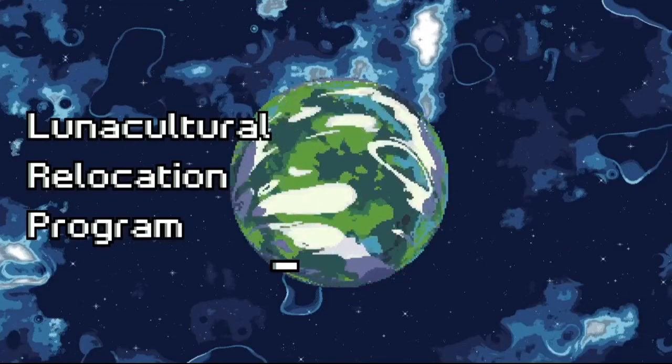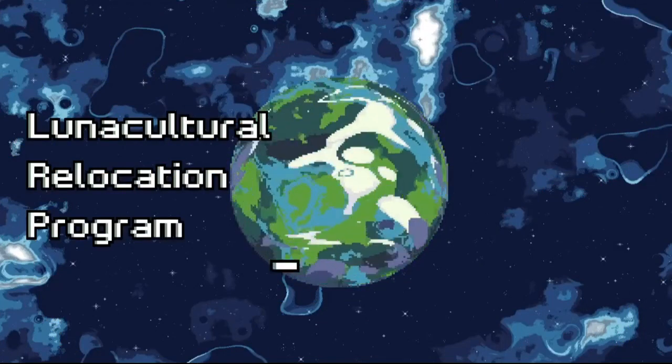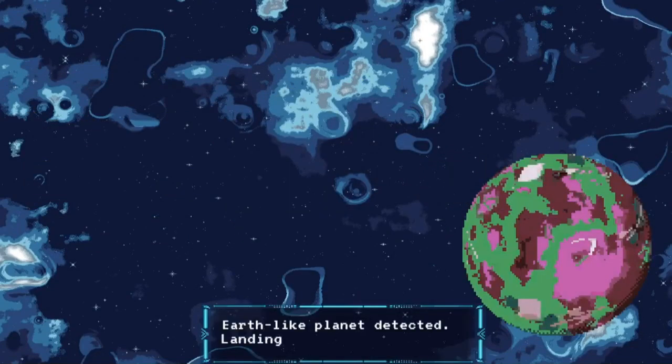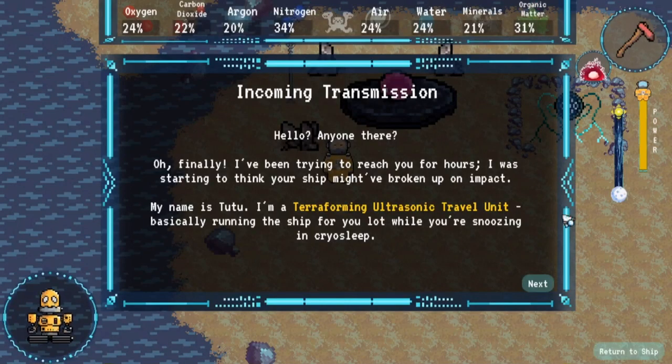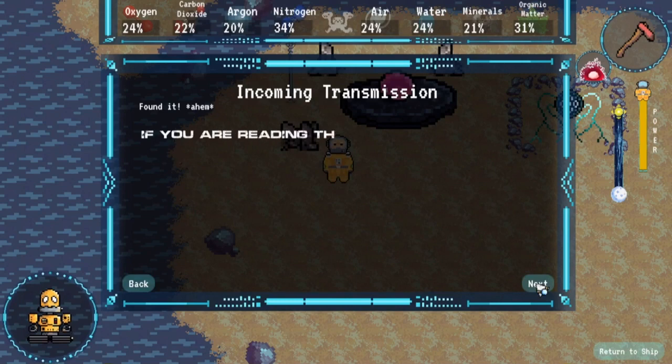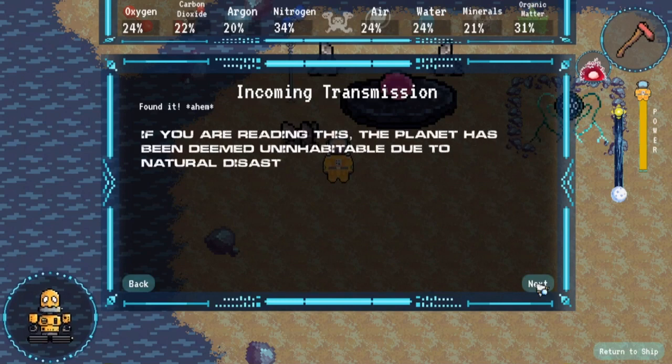Well, fear not. We at the Lunacultural Relocation Program are here to help. In just error days, we will get you set up on a brand new planet, complete with real air, actual dirt, and almost zero poisonous gases.